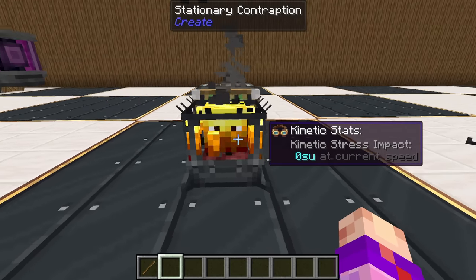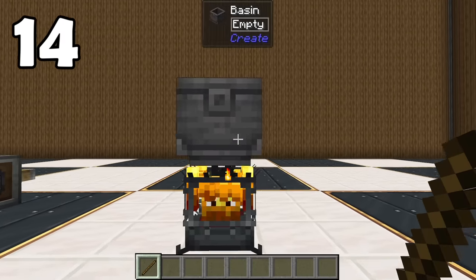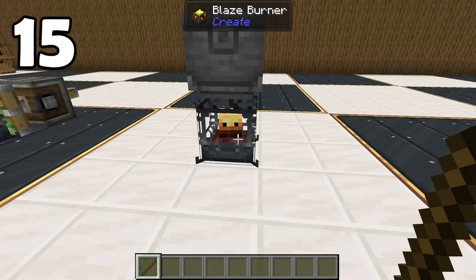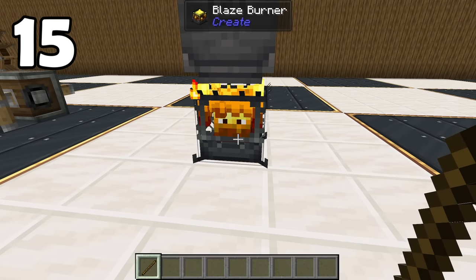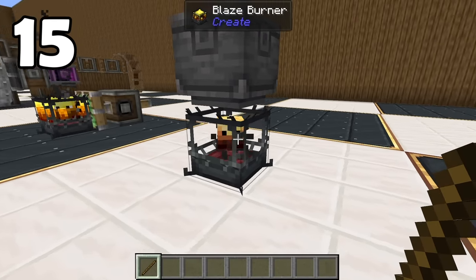If you want to identify your fake blaze burners, there are a few tricks. A real blaze burner will actually duck downwards underneath a basin or fluid tank and emit spiral flames, and it'll also not follow the player anymore. A ducking blaze burner will close its eyes when it passes a certain threshold of burn time and open them back up when it's getting low, which doesn't actually matter because mechanical alarms power these guys automatically anyway.